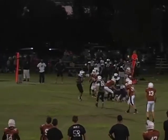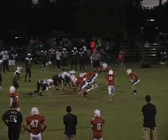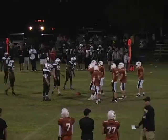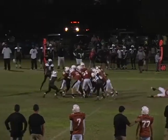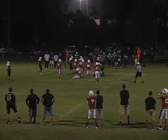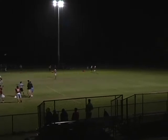Handoff to number 11, runs around the right side, might have made it back to the line of scrimmage. Number 13 keeper goes back up the middle. Quarterback keeper right up the middle, number 47 is involved. Number 77 takes a direct snap, goes around the right side. A pass deep down the field just overthrows number 14.